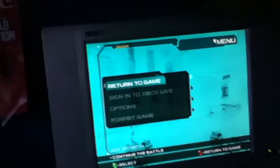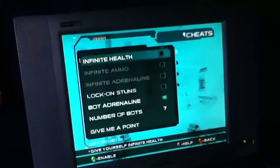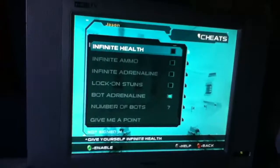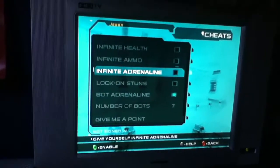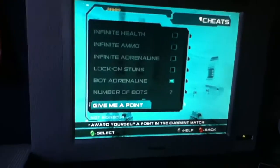To do this you just press start and then hold the triggers, and then the bumpers — LB and RB — and then it goes into this menu. So you can get infinite health, infinite ammo, infinite adrenaline, black on stuns, bot adrenaline, number of bots, and you can give yourself a point.